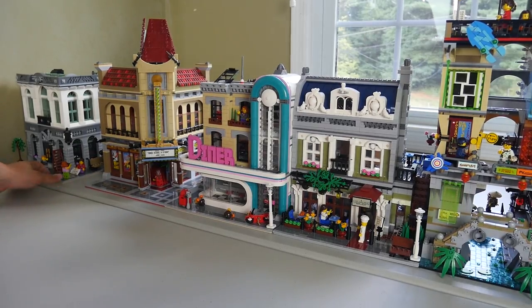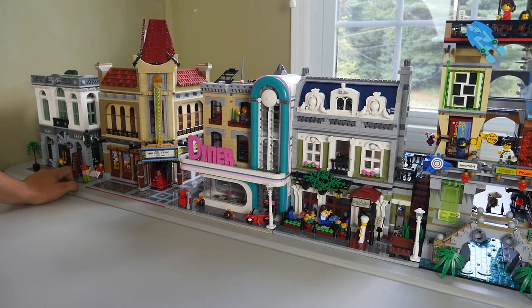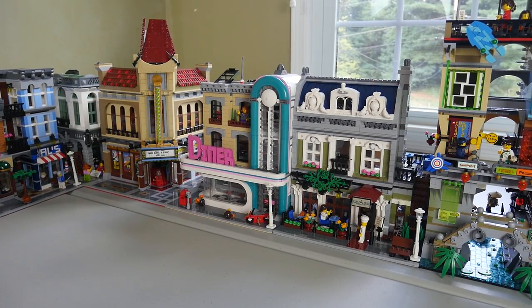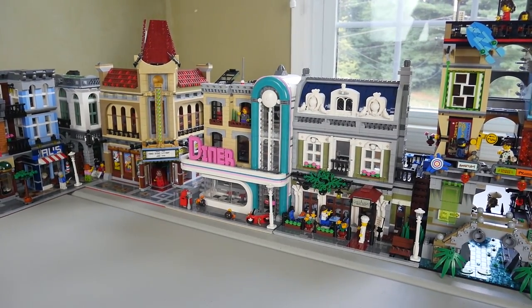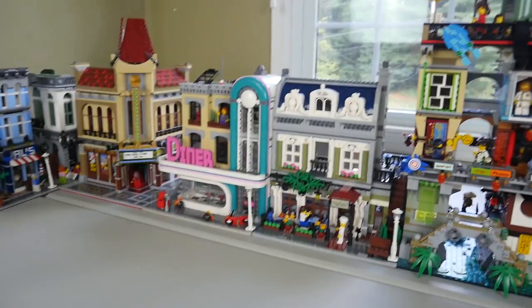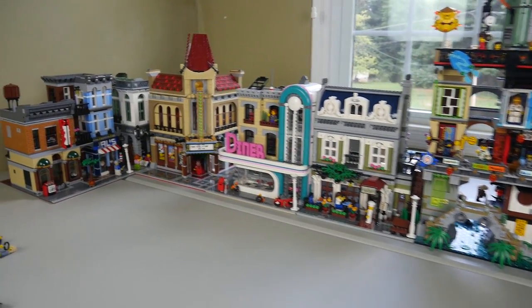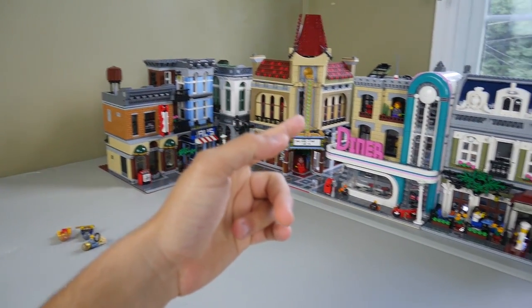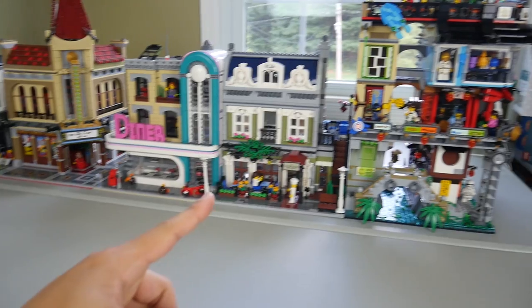I love that you can build these and just look at them — they really never get old because they look so amazing. I'm going to have them on display to show off to friends when they come over. For one last frame, here are all the modulars — a quick recap: Detective's Office, Brick Bank, Palace Cinema, Downtown Diner, Parisian Restaurant, and Ninjago City. Looks awesome.